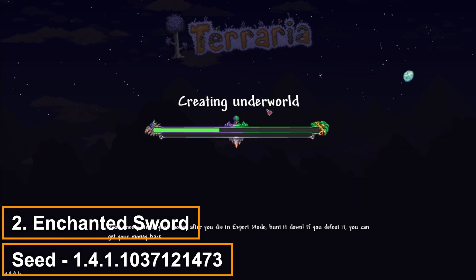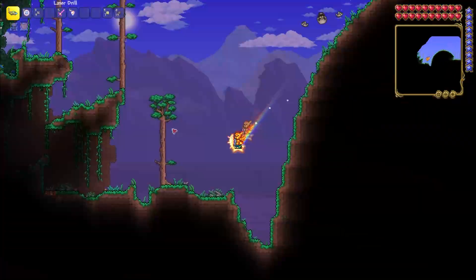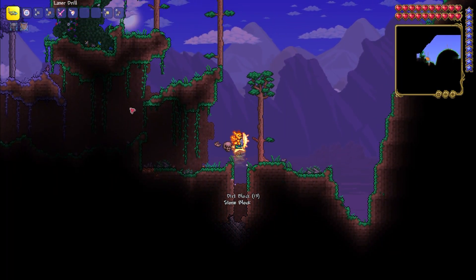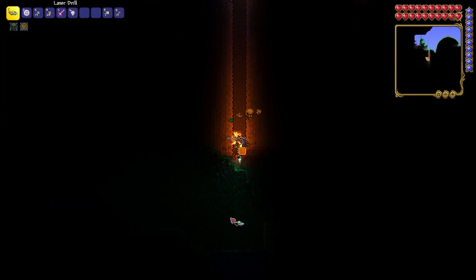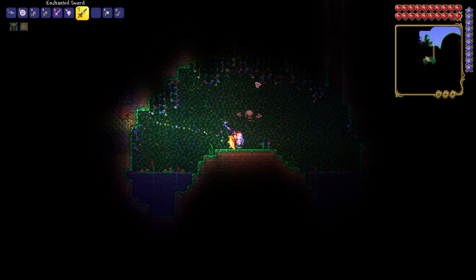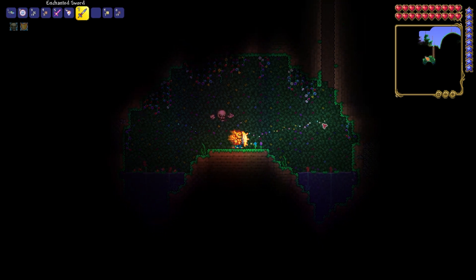There's one more good weapon you can get from the next seed. Go to the left side until you see a corruption biome, and before reaching it you need to dig down in this place like in the video. We found a cave with this sword — you can get it with a pickaxe. This sword has a lot of damage and a long range of sword magic.